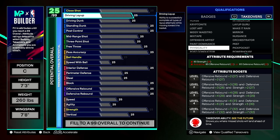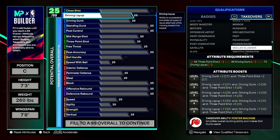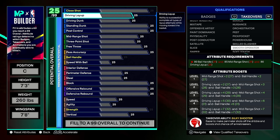Notice how takeovers boosting one stat give a larger boost — like plus 15 to perimeter defense at level five — while those boosting three stats give around plus seven per stat, totaling plus 21. You'll need to decide whether you want one stat boosted big or multiple stats boosted moderately. Since you'll likely unlock multiple takeovers on your build, you can switch them around after making the build — but if you want a specific takeover ability, make sure your build unlocks it before finalizing.